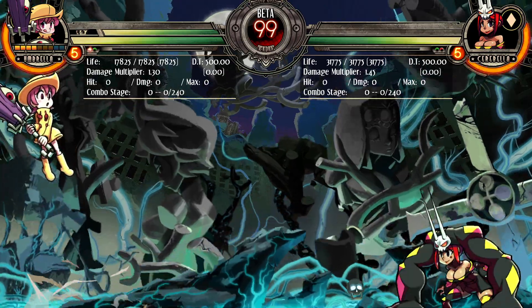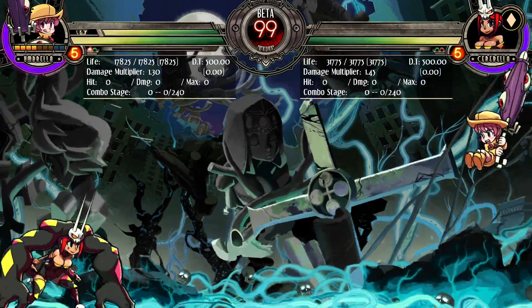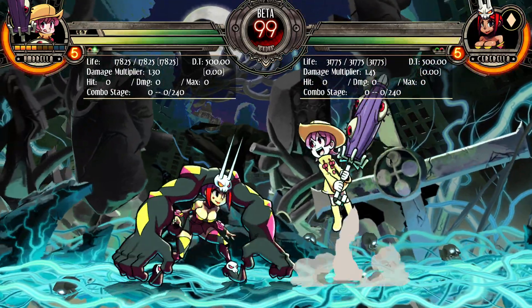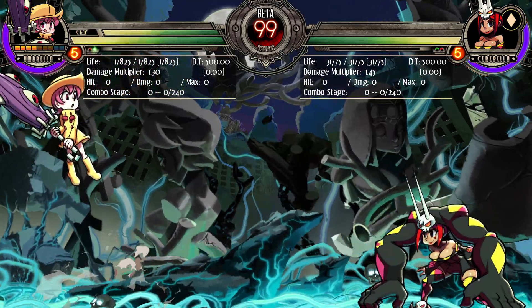She's still going to get balance changed before she fully comes out, but for now this is the Umbrella that we have to work with. So people can start labbing her correctly with all of her moves. And there's a bit to talk about today, because they changed quite a bit about her before the release date.